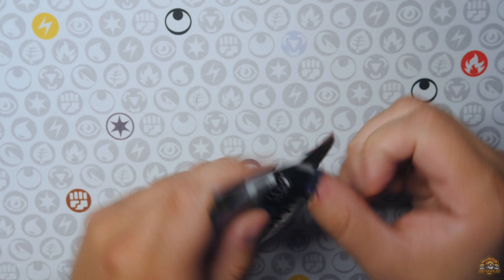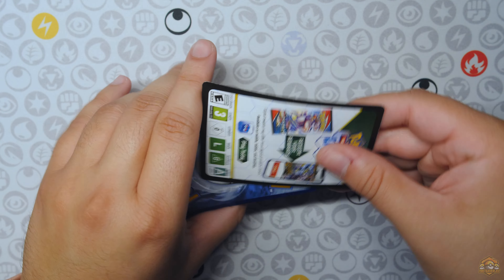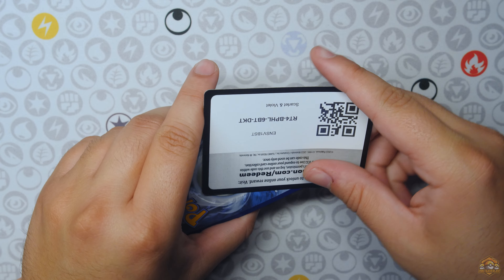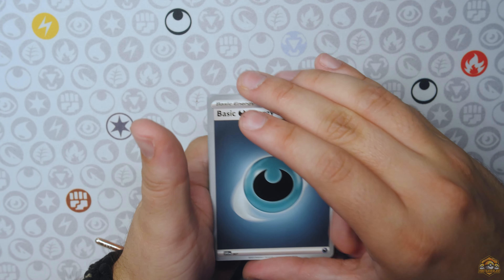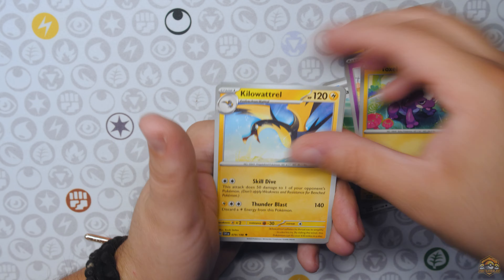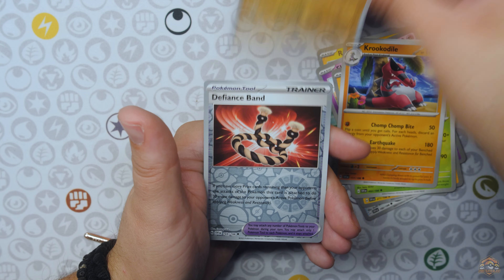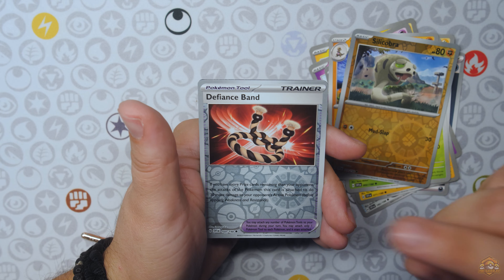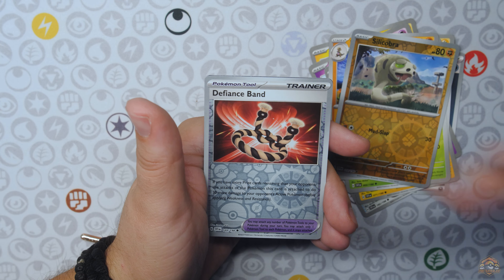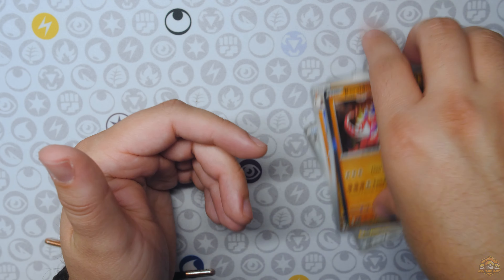All right, let's keep the luck going with Scarlet and Violet Base set. Is the Maridon in here? Can that Altar luck rub off and get us a Maridon SIR? Heracross, Crocodile, Silicobra. Oh, I thought that was an Alt — I saw the silver. Oh man. Defiance Band and Coraidon Hollow.